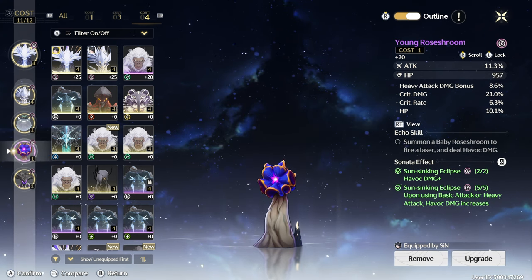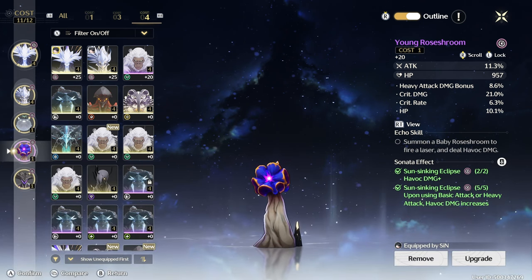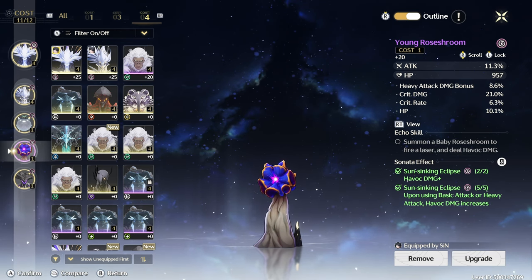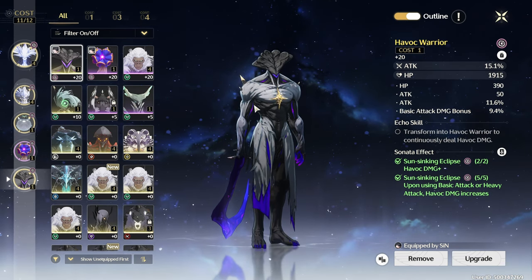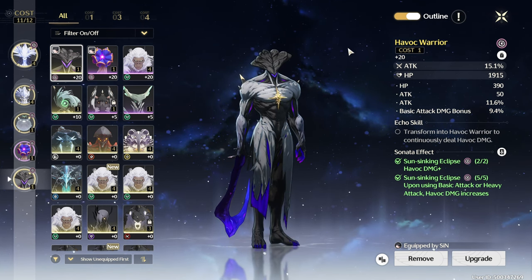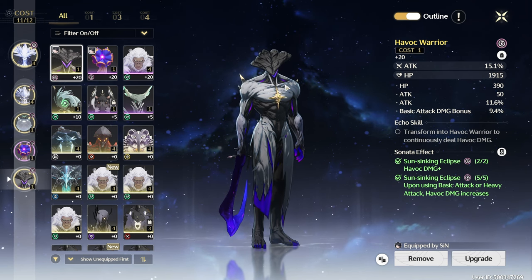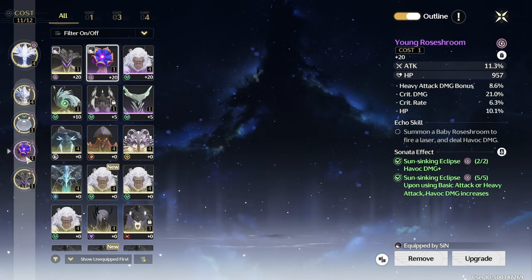Going down to my next character's echo: 21% crit damage — I can't replace it, it's just too good. Heavy attack 8%, crit rate 6%. For my final echo, it's alright, but honestly it has a lot of problems. It doesn't have a single crit rate or crit damage on it. It does have a lot of attack, so that's why I'm kind of okay with it, but it's really not that good compared to the others.